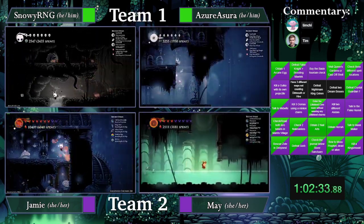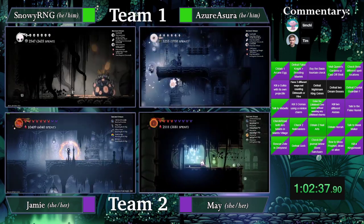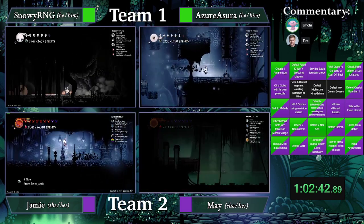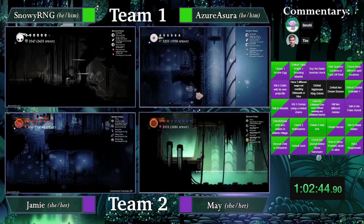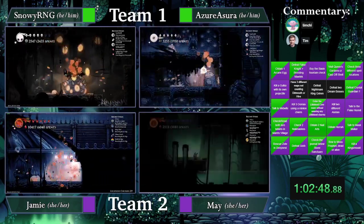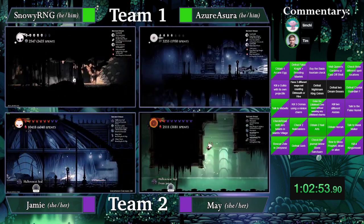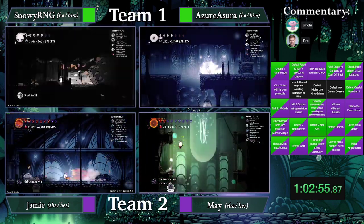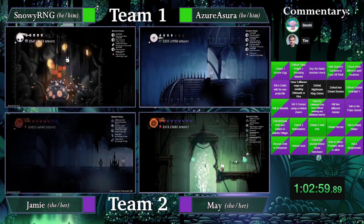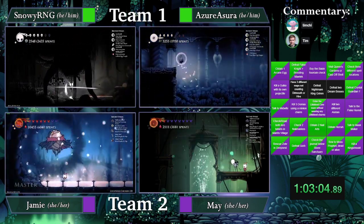Jamie still has Soul Master to defeat together, and I would imagine Jamie might actually be going to kill Soul Tyrant as well. I'm assuming Azure is also killing Soul Tyrant — because if they're not, I'll ask some serious questions. Yeah, they definitely should. Even though the goal doesn't carry over — looks like we're skipping it for later. Never escape Tyrant.